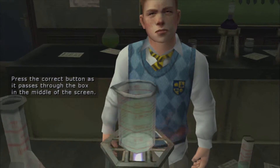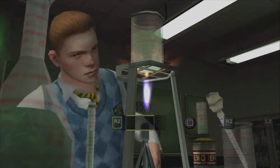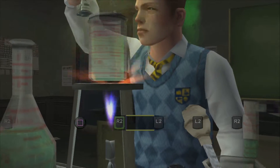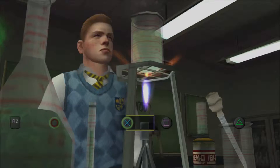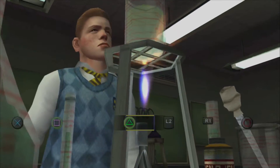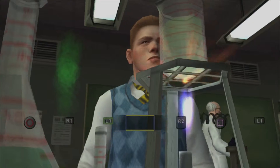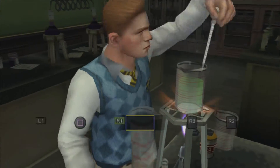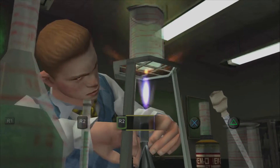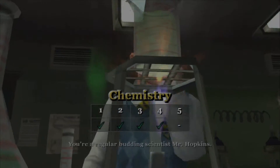Let's try this again. Okay, good start. It does get a bit trickier when you get to Chemistry 4 and Chemistry 5 — it's got R1, L1, L2 buttons involved. Good work! You have a future in Chemistry! I have no future in Chemistry. I'm only doing Chemistry because I have no choice. I hated Chemistry when I was in school. If only Chemistry was this easy in real life. There we go, that's how you do it.